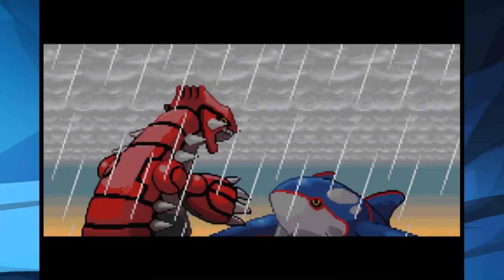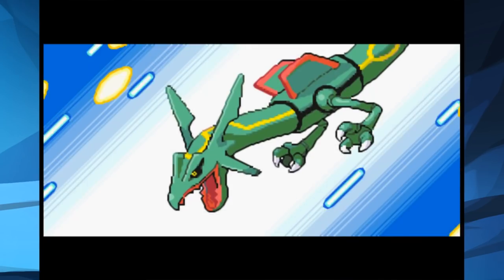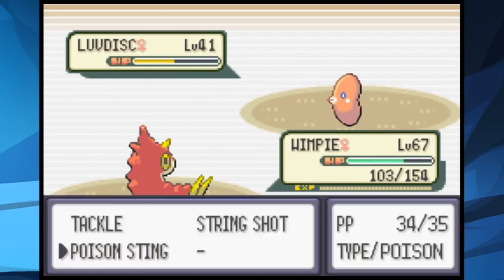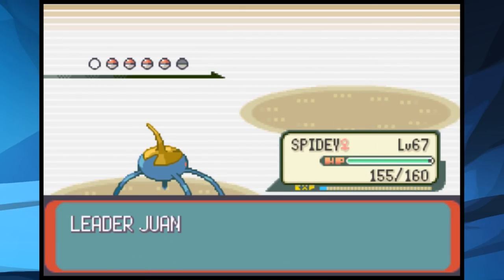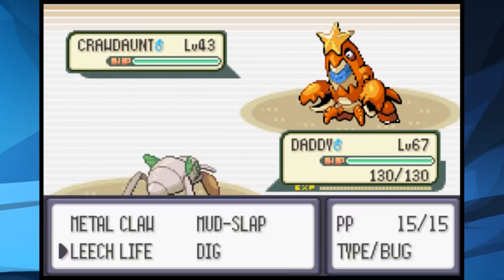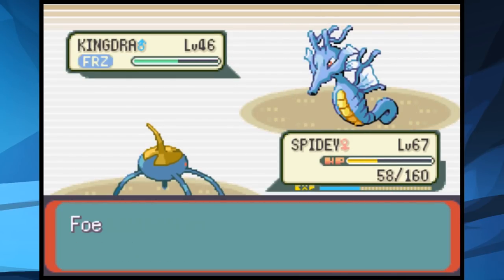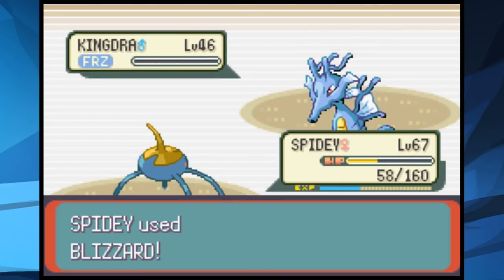With both legendaries awake, we travel to the top of Sky Pillar to summon Rayquaza, who comes down and stops the fighting, saving the region. Now it's time to take on Juan at the final gym. He starts with Luvdisc and confuses us immediately, forcing us to switch to Wimpy for Poison Stings, but Wimpy can't poison it and falls. Spidey finishes off Luvdisc, two-shots Whiscash, and takes down Sealeo after a few Bubble Beams. Crawdaunt comes in and we stall with Daddy's Leech Life before Spidey finishes it off. Kingdra uses Double Team but Spidey lands a second Blizzard to freeze it, giving us the win and our eighth gym badge.